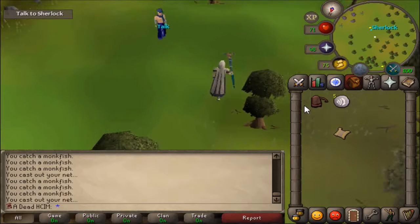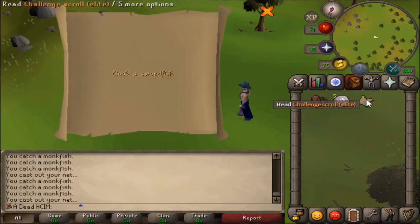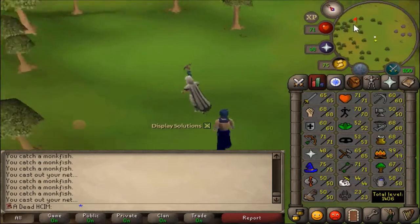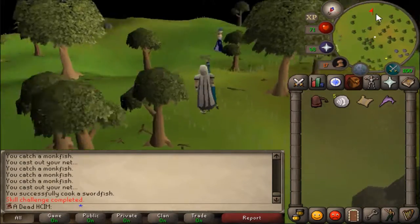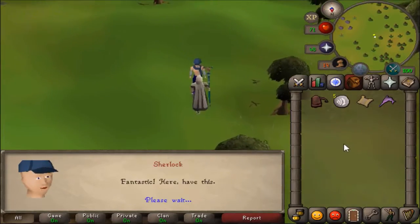Let's hope it's like 'Wield a Dragon Scimitar' or something. Cook a Swordfish — that is something I can do. Alright, sweet, let's go do that. Because I haven't completed an elite yet, I'm going to show every step until I can finally do this, or I have to drop it.